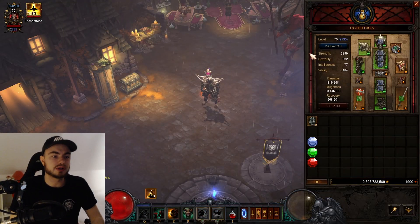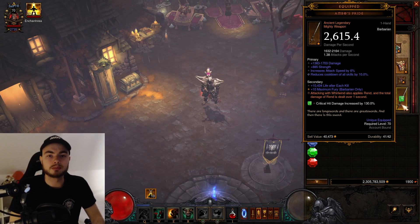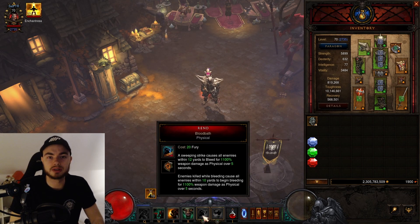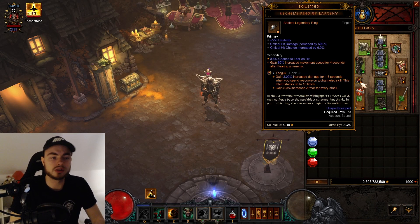Even with just 6k main stat we're able to blast through everything — it's a super easy build to set up. For the weapon you want Ambo's Pride here; this makes it so your Whirlwind also applies Rend, and the total damage of that Rend ticks over one second, so you don't need to press Rend at all through an entire rift. On your Ambo's Pride you want cooldown reduction and percent damage. The other weapon, Echoing Fury, slaying enemies engulfs the Barbarian into a frenzy — this gives you 25% movement speed and attack speed. On it you want percent damage, attack speed, and cooldown reduction.